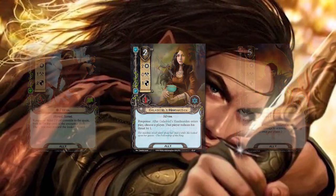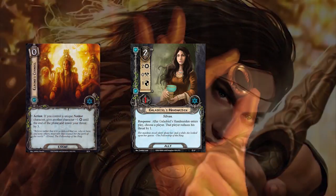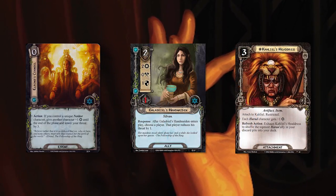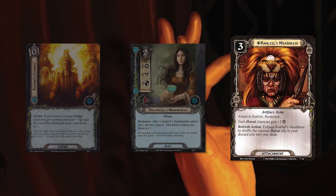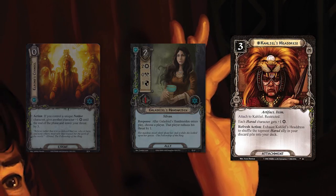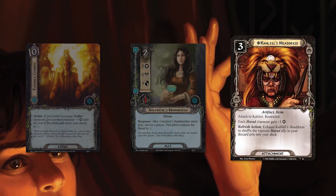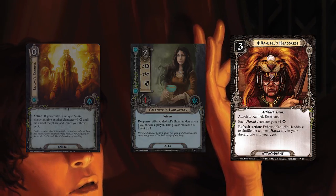For questing, you've got Galadriel's Handmaiden — she'll quest for two and also reduce your threat. Elrond's Council will give you a willpower boost, but more importantly reduce your threat. Kayil's Headdress gives you the amazing ability to give all of your Harad characters plus one willpower, plus a refresh action — do not forget this, it's easy to forget. Exhaust the Headdress to shuffle the topmost Harad ally in your discard pile into your deck. So even if you've already played your Stand and Fight, you can still get Harad allies back into your hand to pay for them the normal way.